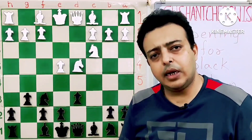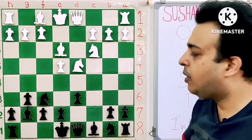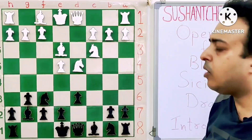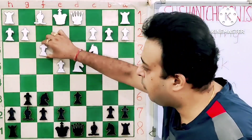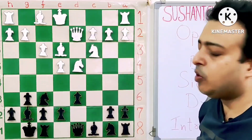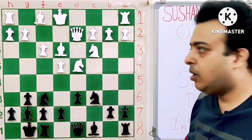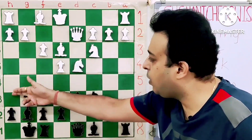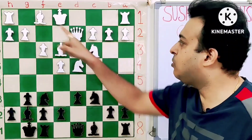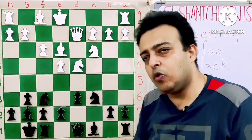I will show you one example of what black wants to do in a Yugoslav attack. White plays Be3, black responds Bg7, then white plays F3 — a very important move, because if Qd2 immediately then black can go Ng4 and snatch the bishop. So F3, then castle, then Qd2. Now white wants to play Bxf6, so black plays Nc6. If Bxf6 then Bxf6, Qh6, and Nd4 is lost. White mostly castles long here; there are two other moves — Bc4 and G4 — all part of the Yugoslav attack.